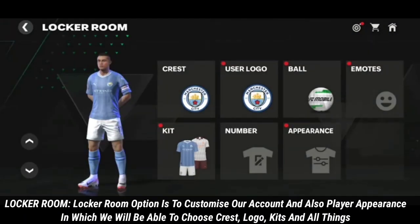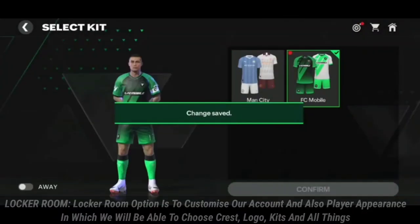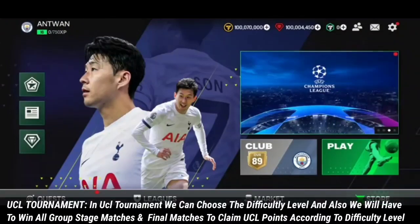Starting with the locker room option — this is used to customize our account and player appearance, where we will be able to choose grass, logo, kits, and all related things.